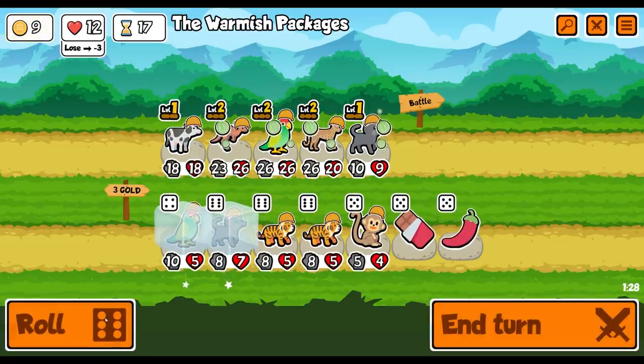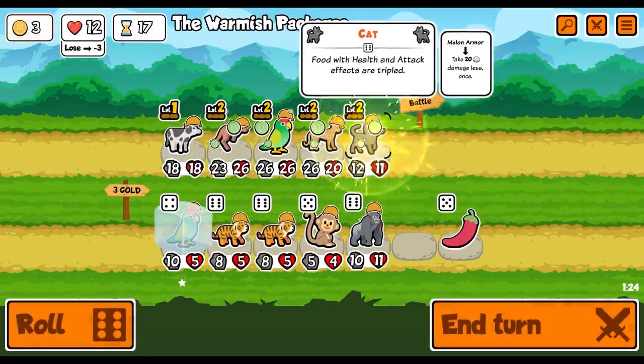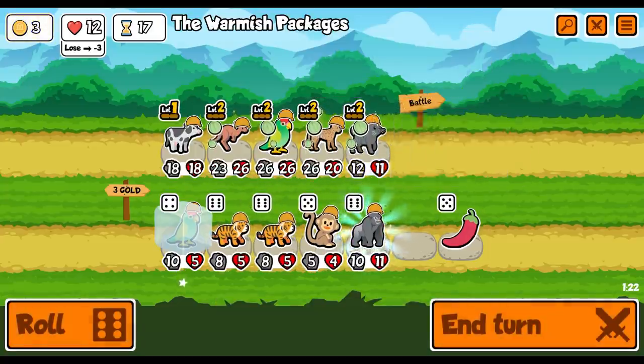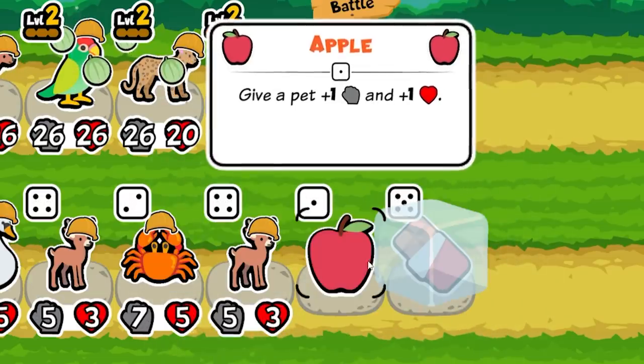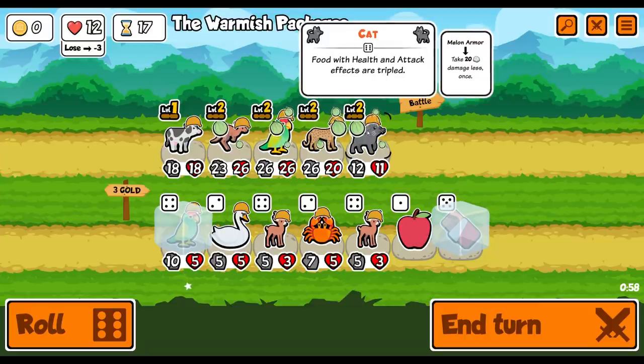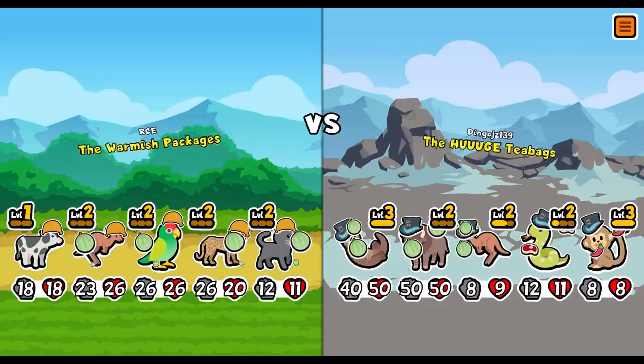Let's just roll. There we go - let's level up the cat. Annoyingly there's no point doing anything. Well, I guess there is - it's like three chances to get decent food. We'll take that. I'm literally tempted to use an apple just to try and make the most out of my cat. Hopefully we can get a cow next time. That's a big team - the huge tea bags.